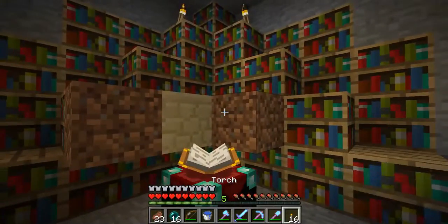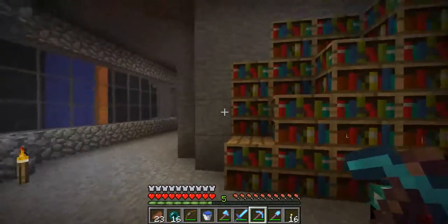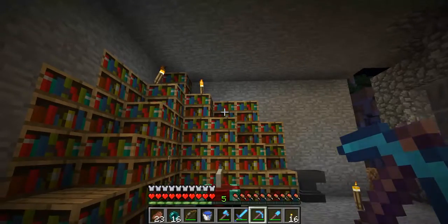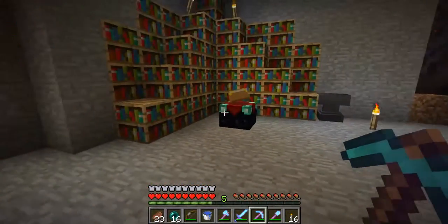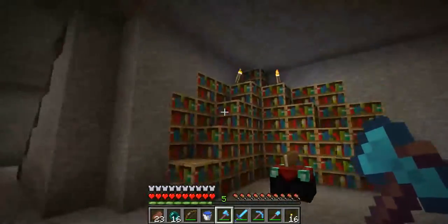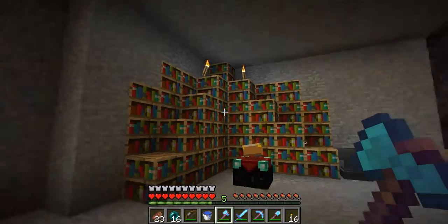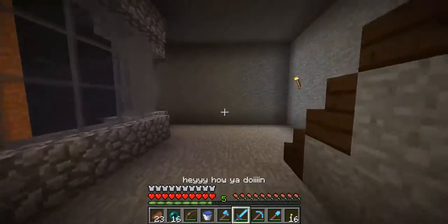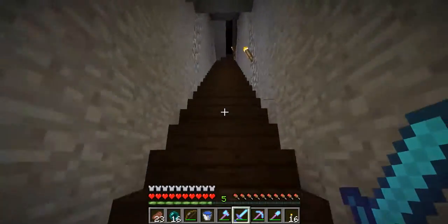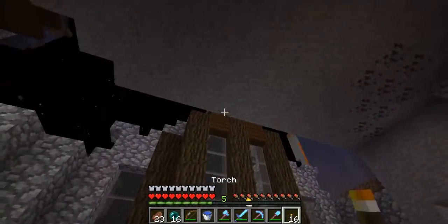We're gonna have to fix the fact that it has no bookshelves or anything in here, but that'll be for another time. This is where I've been doing all my enchanting and stuff. I had a whole bunch of bookshelves so I just kind of went crazy with it — I know that's way too many bookshelves than what I actually need, but it works. This place has got to be cleared out a little more because the roof has to be at least that tall.